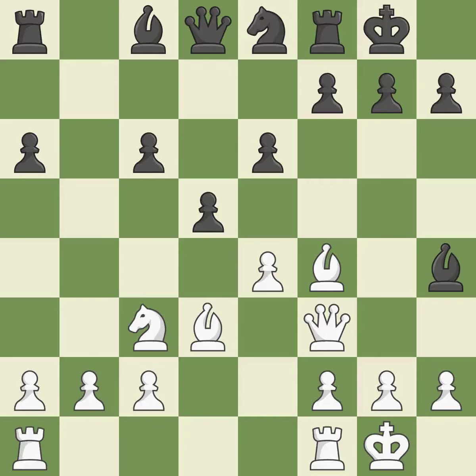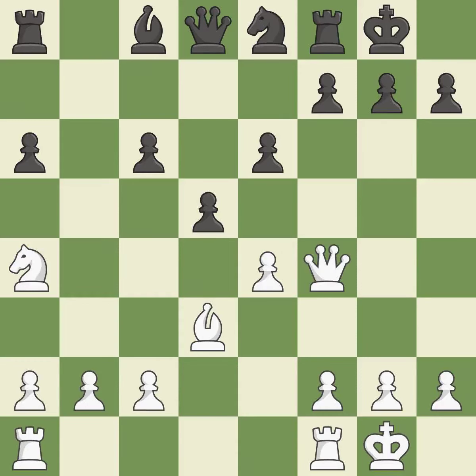The queen is now on a more secure square. This suggests exchanging items of equivalent value. This poses a risk of winning a pawn. This keeps the material balance in check. While not a mistake, that is not the wisest course of action. This threatens to kick a queen. This allows the opponent to kick a knight.